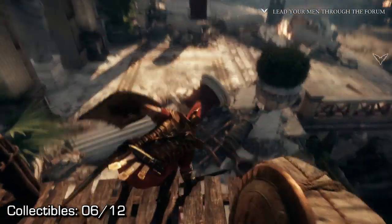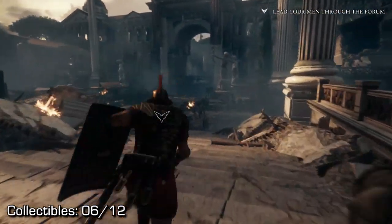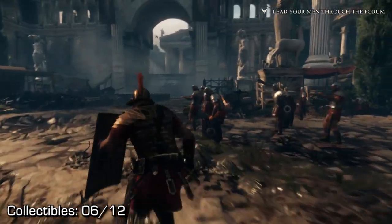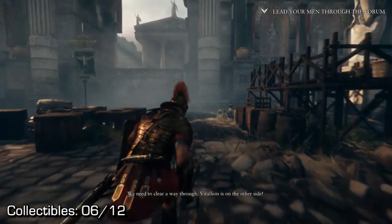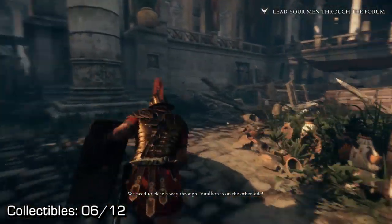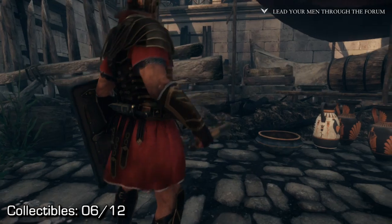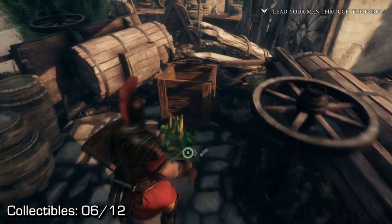Now we're going to go back down towards collectible number six on the level. If we go back down the stairs we came from and keep running across to the other side, keep sprinting a little bit towards the formation flag, turn to your right. If you go under here, you should find your sixth collectible in the eighth chapter.